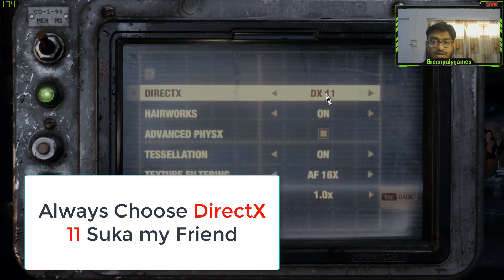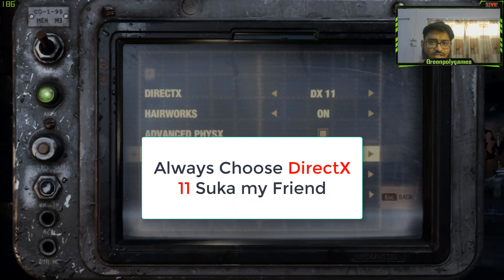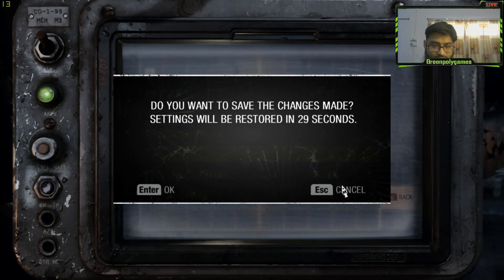Stay on DirectX 11. I hope you like this video. Watch my other video about changing the game language from Russian to English. Cancel — nothing to mess around with in the settings. Just press Ctrl+Alt+F4.